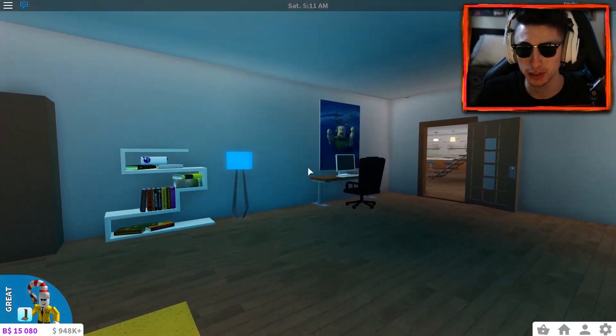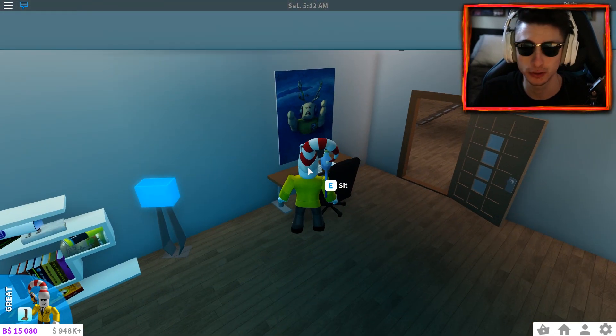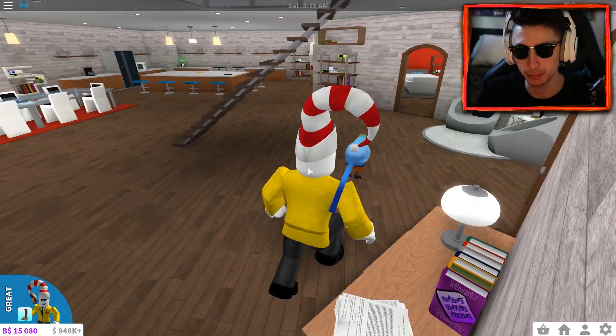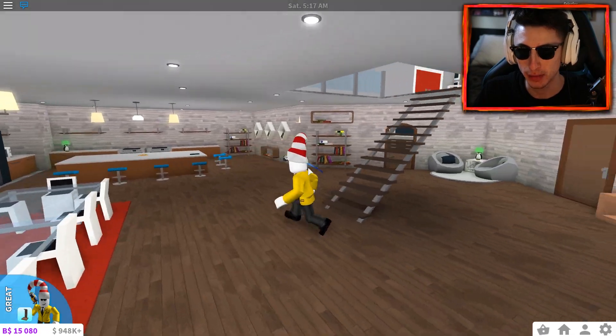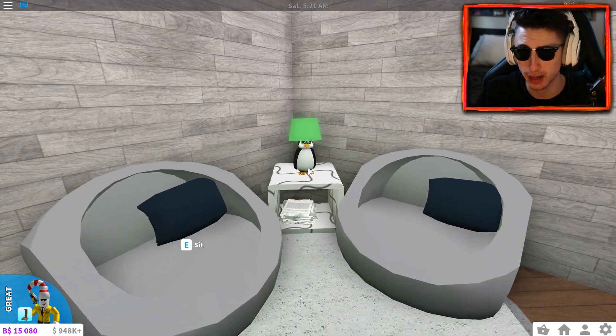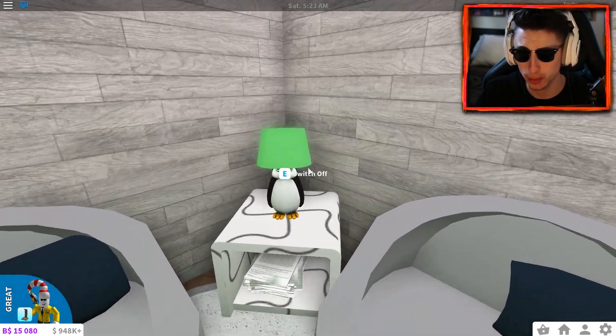I really loved making this place, especially with the blue lighting. It has a little setup here, kind of like how my room is now — not really. But anyway, that's that room, and that's pretty much this floor. Oh, we actually have this little area over here with the little penguin lamp — don't forget about that guy.